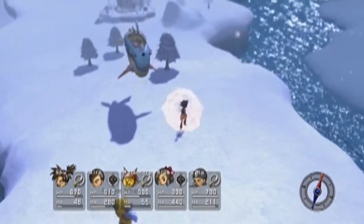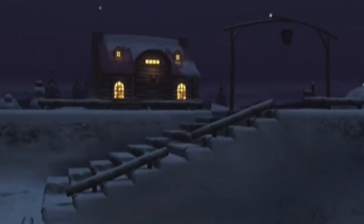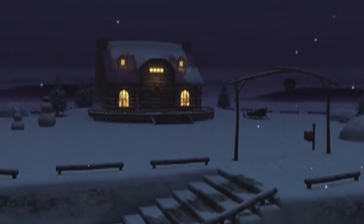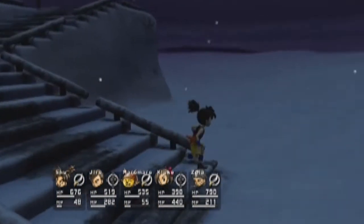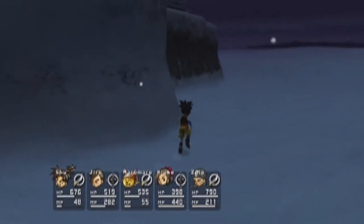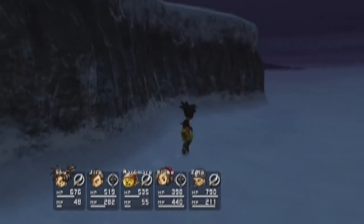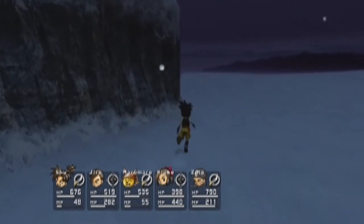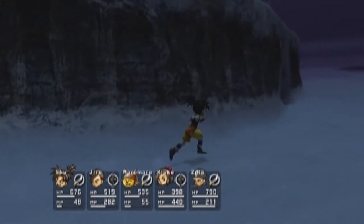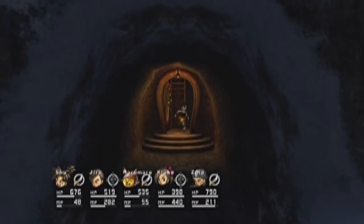Alright guys, so we are going to Colasso Village — yeah, I finally remembered the name. Alright, well, this is Colasso Village. Now if I do remember correctly, there should be a treasure chest right behind the village. If my memory serves me correctly — at least I think there's one. Oh, there we go. Actually no, that's the entrance actually. Hold on.